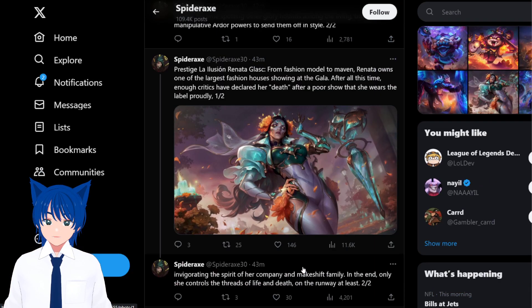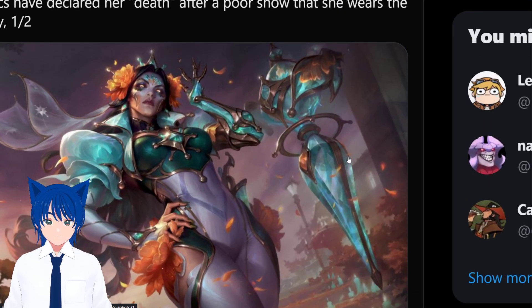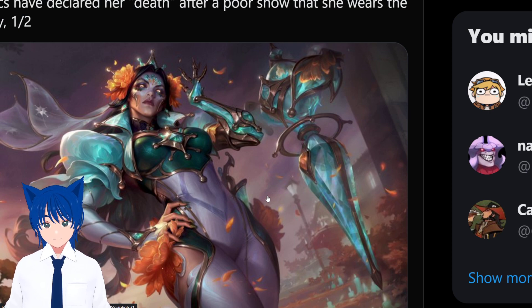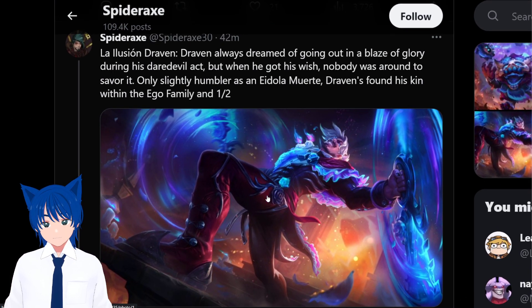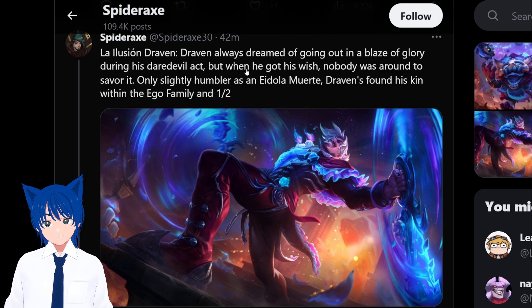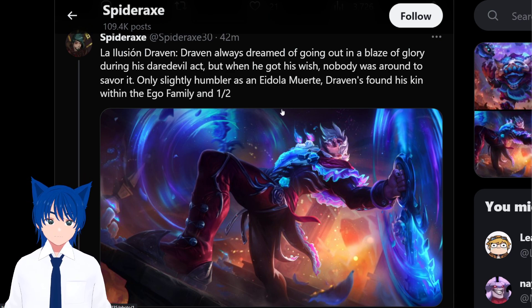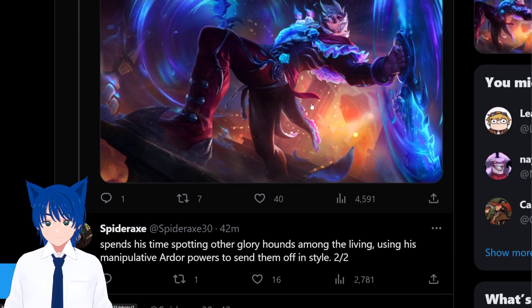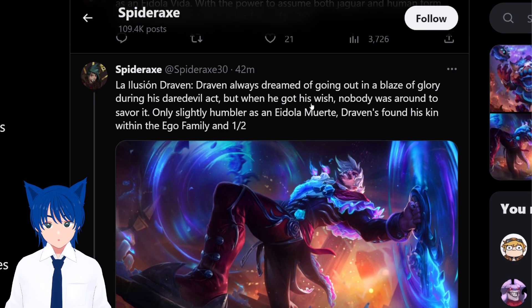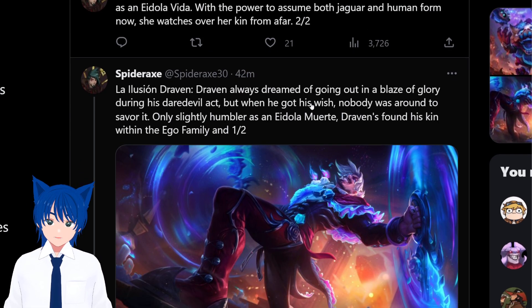The splash art is giving everything — look at that perfume bottle. The crystal look is less prominent in the outfit here; we'll probably see it more in the abilities. Now Draven: he always dreamed of going out in a blaze of glory during his daredevil act, but when he got his wish, nobody was around to savor it. Only slightly humbler as an idol, Draven found family within the Ego Family and spends his time spotting other glory hounds among the living. It's so depressing — like hitting a basketball shot with no one watching.